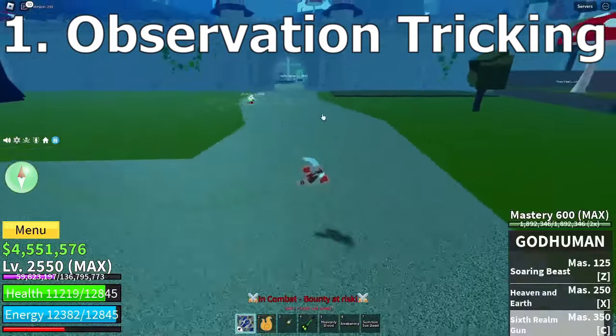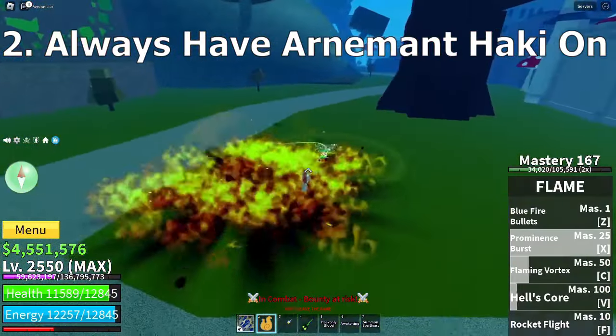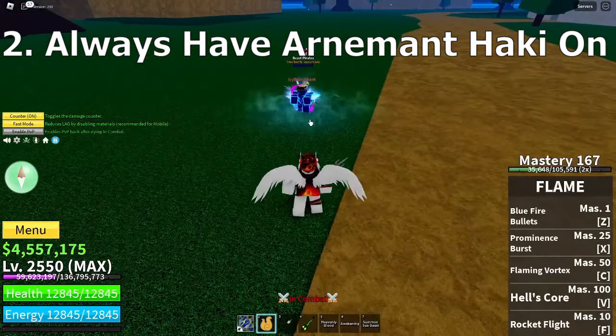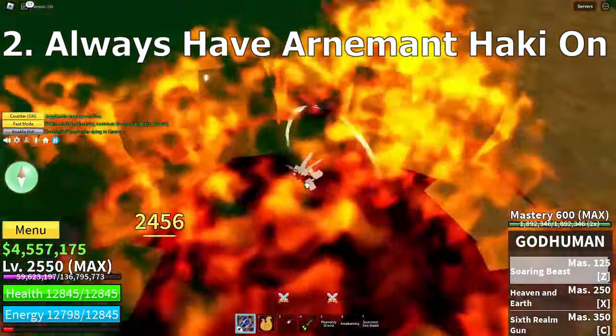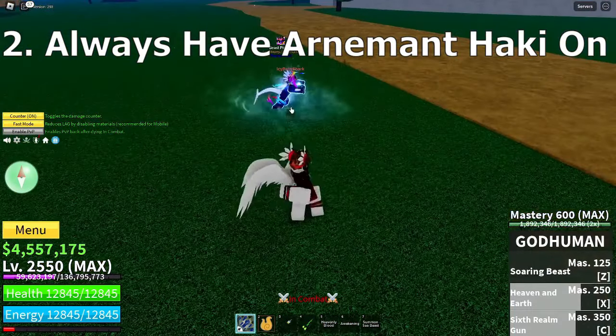And weapons — it's pretty helpful. Always have Haki on. This is one I also need to follow because you can see in my videos that I normally forget. If you don't have your Haki on then it makes them immune to your fighting style and swords if they have it on, unless you both have Haki off — then it's all good.